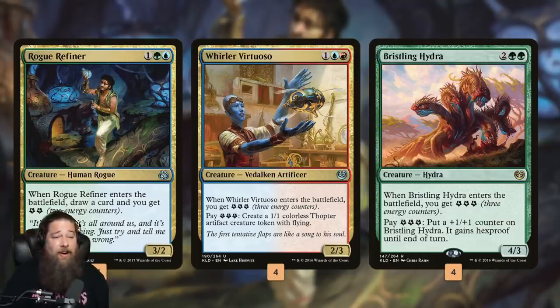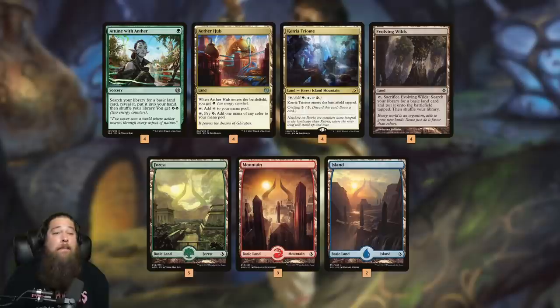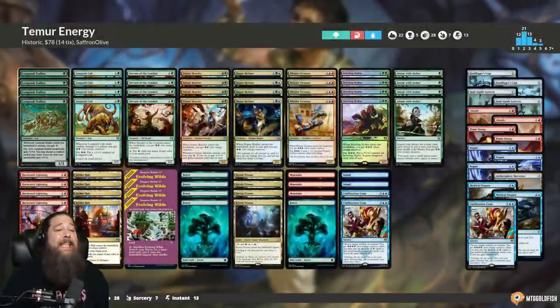Against control decks and some midrange decks, Bristling Hydra is very hard to beat — just save up energy and go all in on it. We also have some energy removal: Harness Lightning and Confiscation Coup to steal artifacts or creatures. These cards can also act as energy rituals — every once in a while you'll use Harness Lightning just to gain three energy to pump a Bristling Hydra. For the mana base, Attune with Aether lets us cut down on lands, and Aether Hub is a five-color land that also makes energy. The sideboard has graveyard hate, removal, and counters for the control matchup.